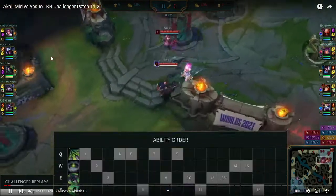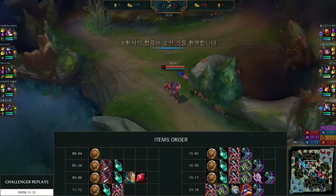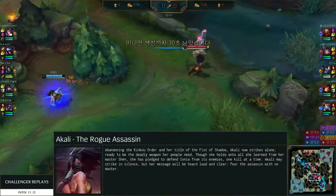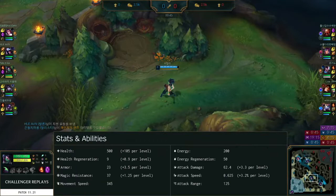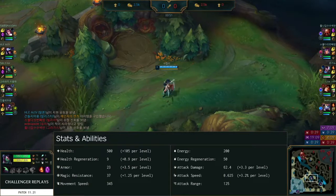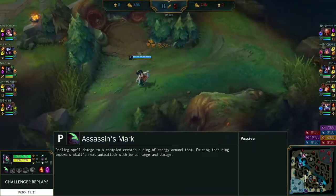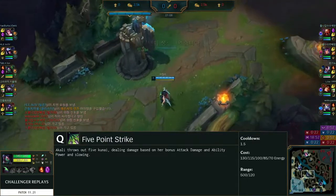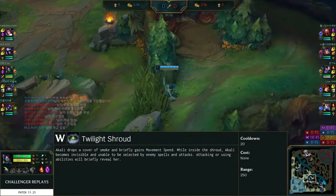The general rule is you only want to take Flash if you have a hard time getting onto the enemy champs. It's a little disengaged with Lillia, Gragas, Yasuo, Yuumi, even MF. So you could say taking Flash is fine. But on Akali specifically, because she has her E, her W, her ult — she doesn't need Flash. That said, if you were going to take Flash in any game as Akali, this would be a pretty good game for it.